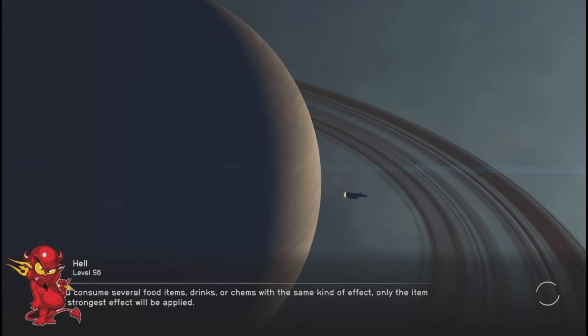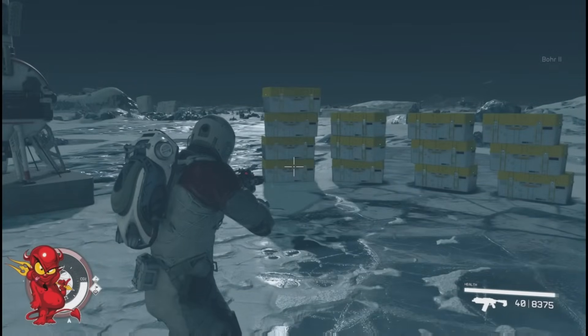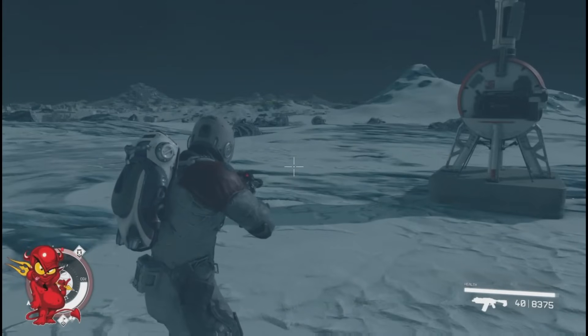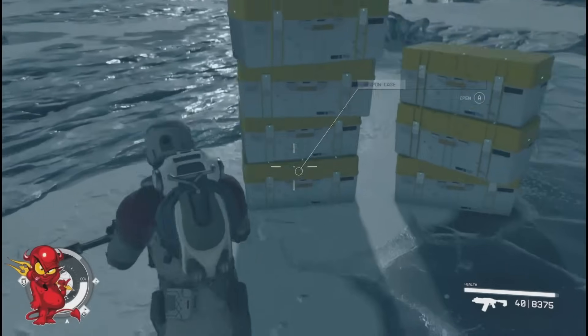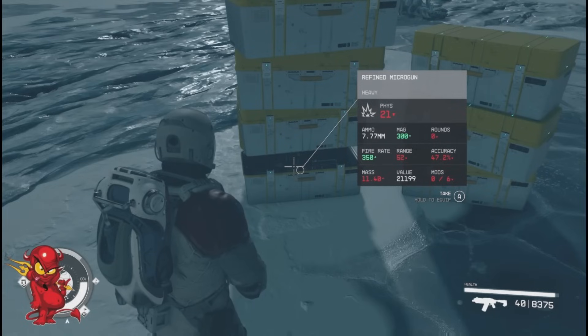I got the boxes stacked. I did a quick save and I'm loading the quick save back in. It's a little bit more efficient but also more aggravating — but a glitch is a glitch, an exploit is an exploit. Now you see I got them stacked up. As soon as you get your boxes done, do a quick save then load that quick save.